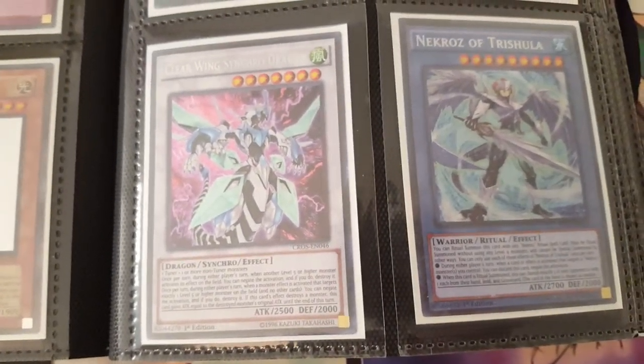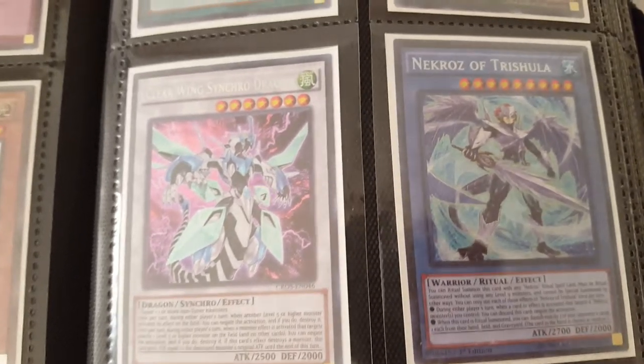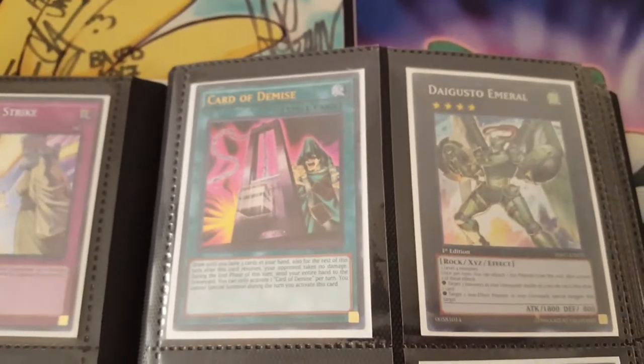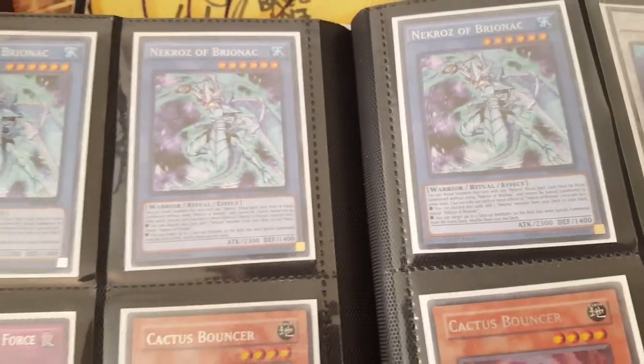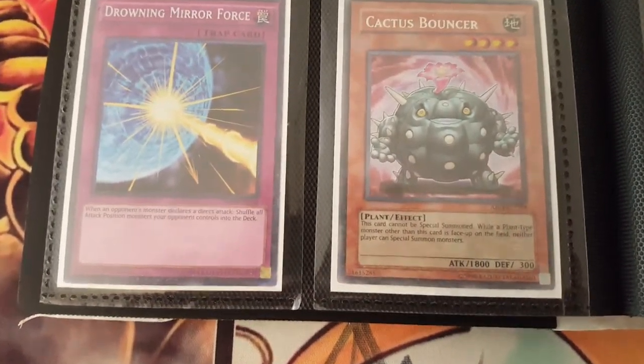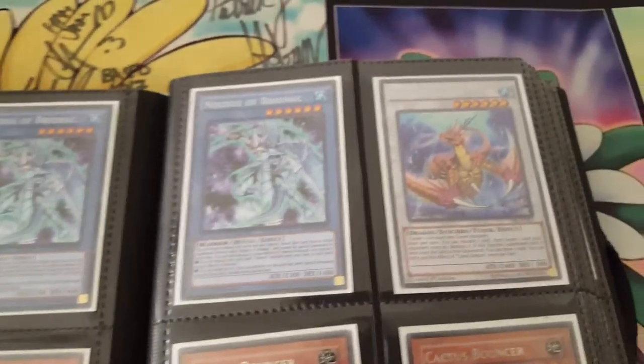I have one Original Pack First Ed Clearwing. I have one First Ed Trishula. I have one First Ed Carter Demise, and one First Secret that goes to Emeril. I have three Necrozabrinex — two First, one Unlimited. I have one Drowning Mirror Force First Ed, and three Unlimited Cactus Bouncers.